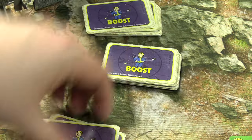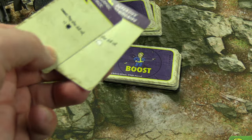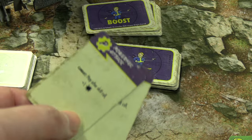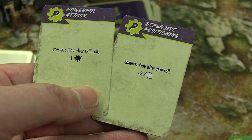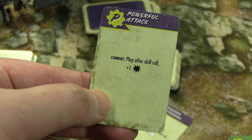Thanks to Quincy Police Station we get to draw two boost cards and keep one. We have a Powerful Attack — play after a skill roll, you do one extra damage. So after an attack has landed you can up the damage by one, which is pretty cool. Or a defensive play-after-a-skill-roll option. These kind of go together, but I'm definitely taking the more damage one because we're going to need it.